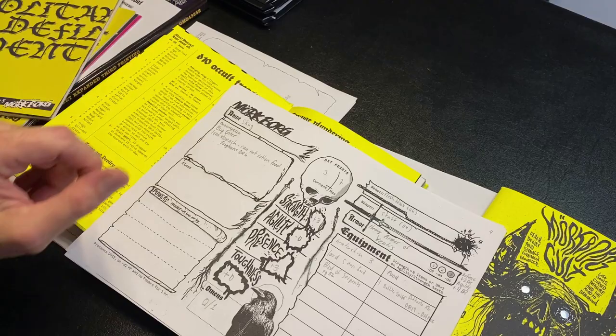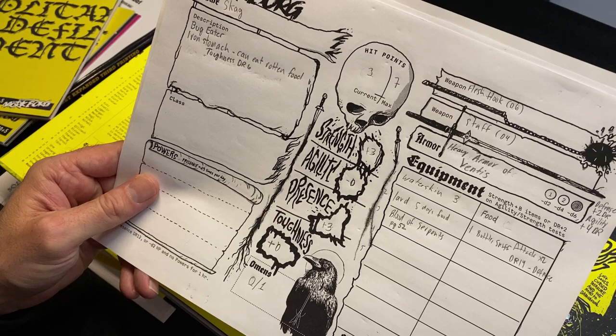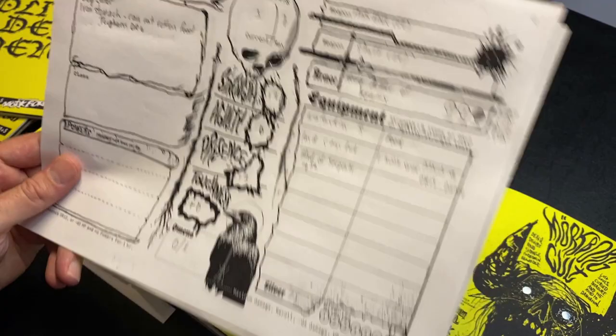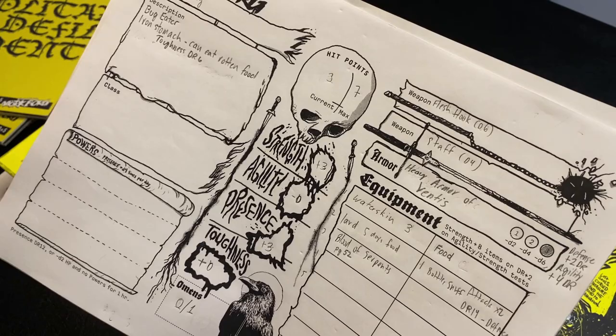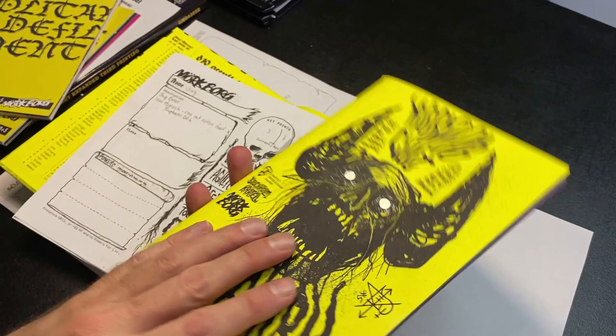My character is called Skag. I am a Bug Eater — I earned an Iron Stomach feat so I can eat rotten food. I have a Toughness of six. I have a flesh hook that I found in a torture chamber that does d6 damage. I started with a staff, found some heavy armor of Ventus, some lard which I can use for food, two bottles of snuff that made me go into a berserker rage when I used them, and I got the Blood of Serpents — which is from this really cool supplement here, the Ferretory.